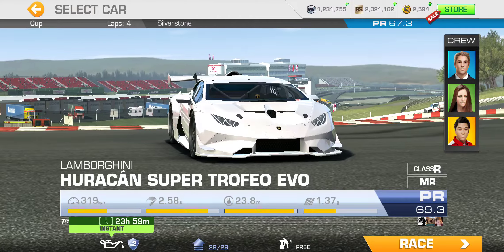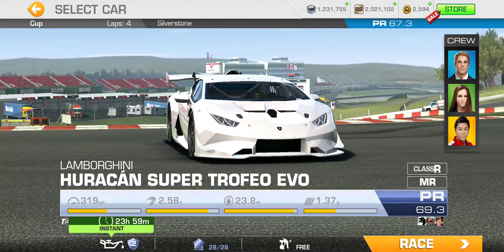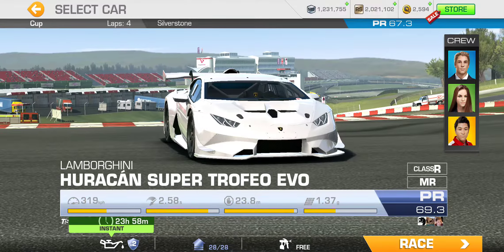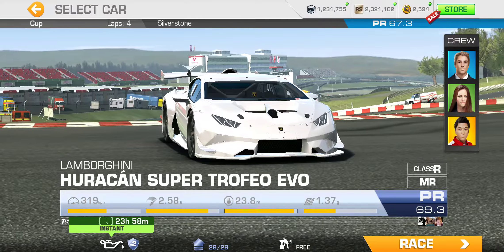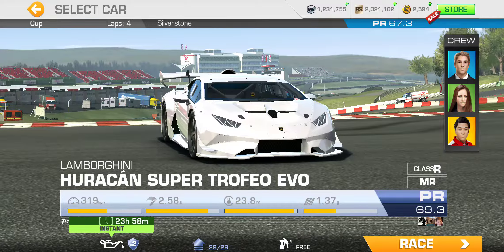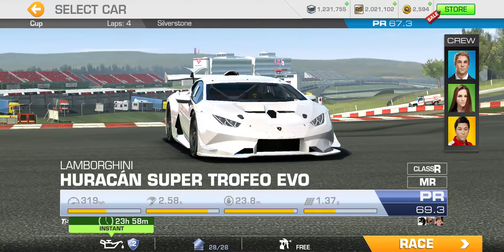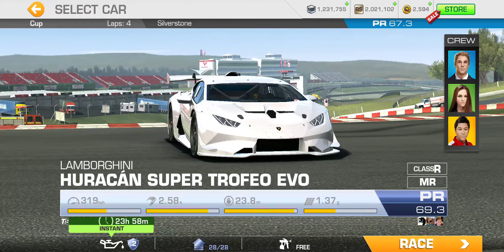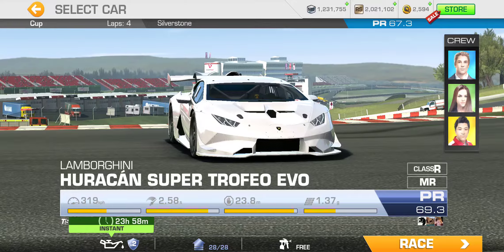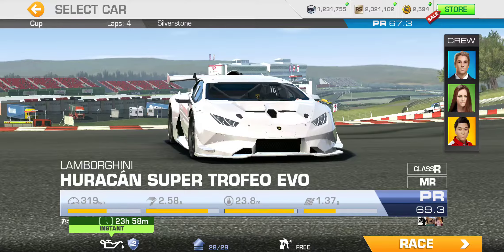It looks like you also get full 24 hours of instant service, which is nice — that's a generous offer. So you can complete this bonus series and jump on ahead to the Trofeo Trials. There's an additional 65 gold to be won from that event. If you win this car from here with a PR of 67.3, that should get you pretty close to 100% completing that bonus series — more like 75% completion, because that series requires PR 69, which is nearly fully upgraded.